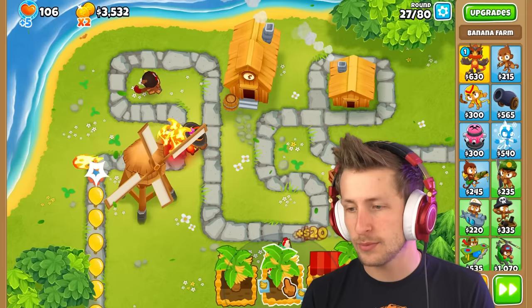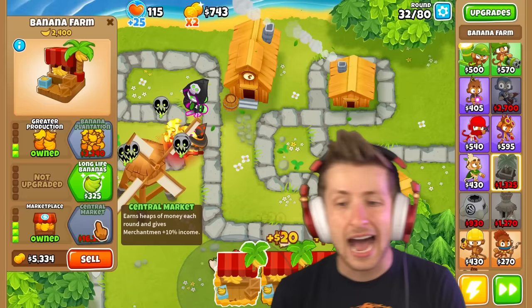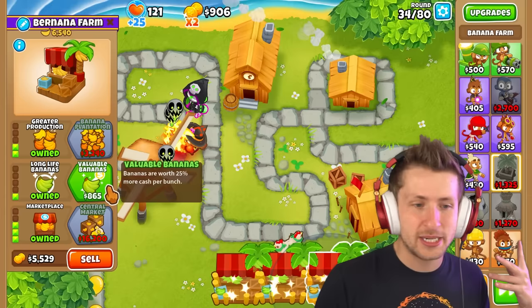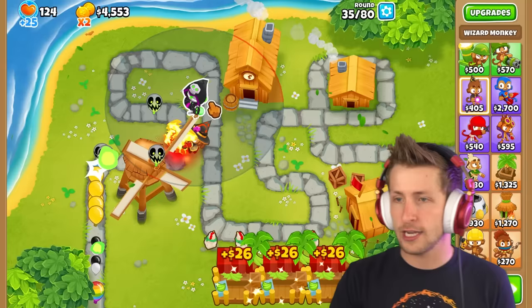We're going to lose a couple of magic lives. I need to get some more marketplaces up and running. We can hit leads, we can pretty much hit everything. Purple balloons are a slight nuisance — we need to get a necromancer monkey. I love towers that by themselves can deal with everything. I love the fact that they changed the necromancer now so you can actually target where the balloons go. Ninja Kiwi has been doing this for too long — I'm very glad they've been slowly making these changes and updates, it just makes the game so much better and makes the tower significantly better.